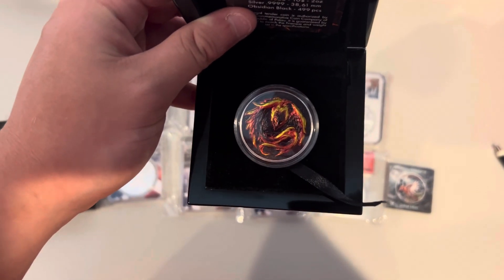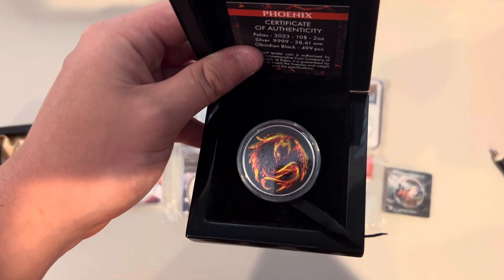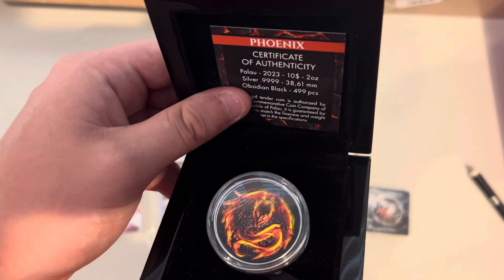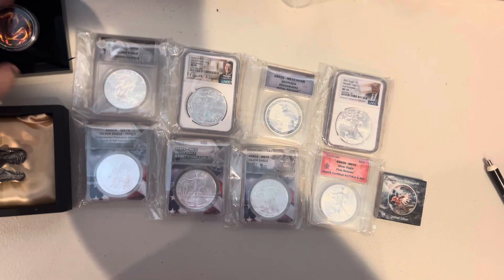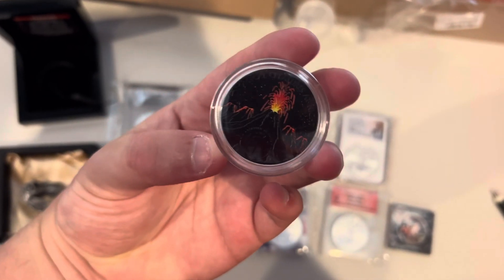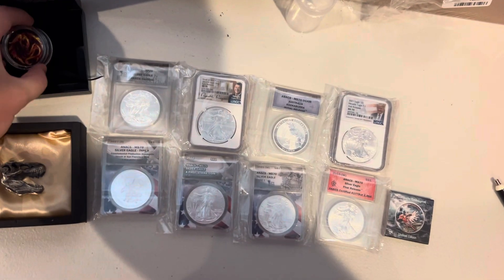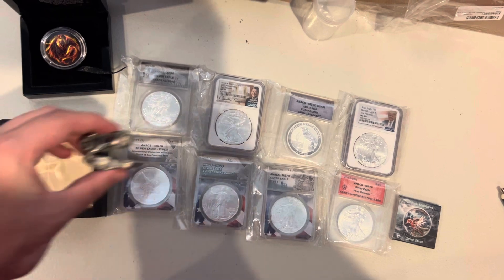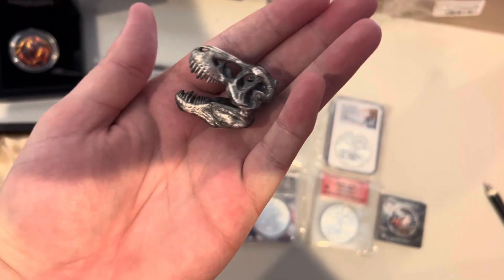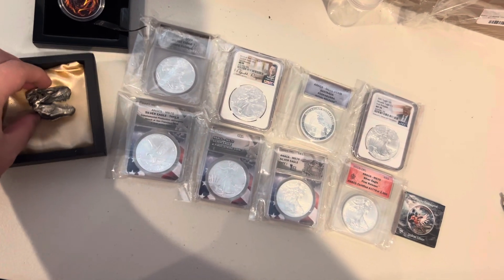Option one: we have a two-ounce high relief phoenix with a mintage of 499 pieces — obsidian black, four nines silver, two-ounce high relief. On the back is a volcano erupting, which is pretty cool. That's what it looks like in the front, and that's the thickness. This is going to be paired up with a 1.8-ounce T-Rex skull 3D sculpture — a pretty cool piece. The two premium pieces are put together as one prize.